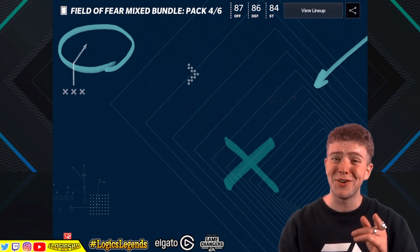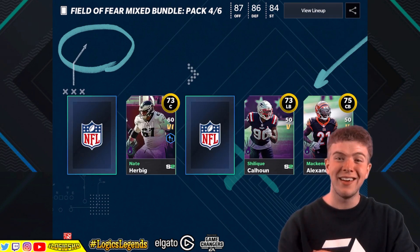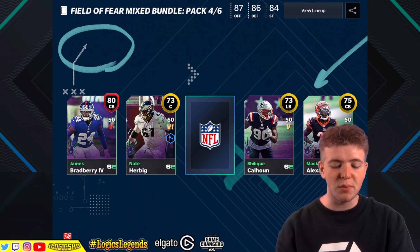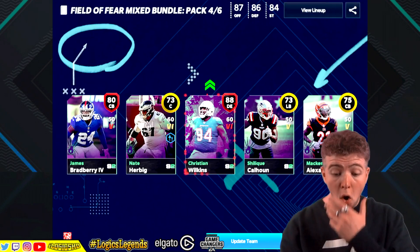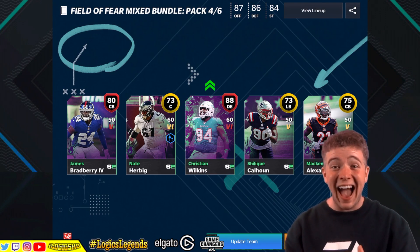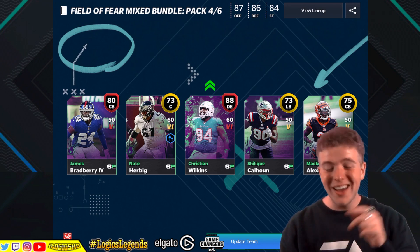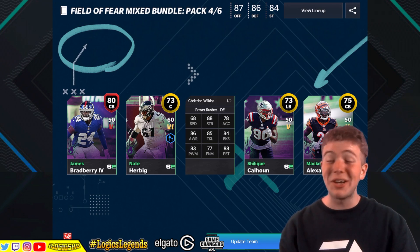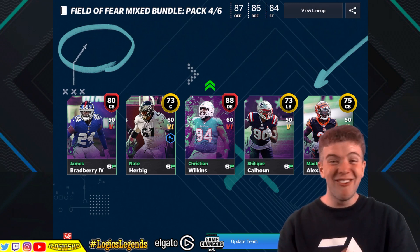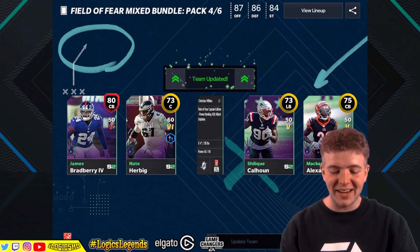Going into the next Epic Field of Fear pack and there's two jiggles - that's a double elite, that's a double elite! Your boy called it. 80 James Bradbury cornerback. And then - 88 overall Christian Wilkins! That's what I'm talking about, that's what I'm talking about! Don't say your boy doesn't treat you when it comes to a pack opening. And this isn't even the topper! What is this bro? That is an absolute banger. Update the team - yeah baby!